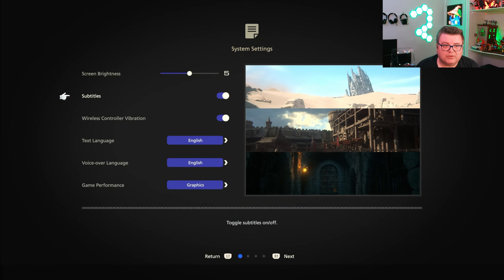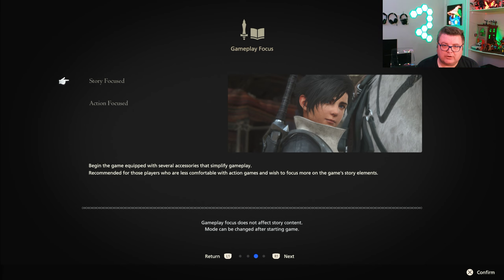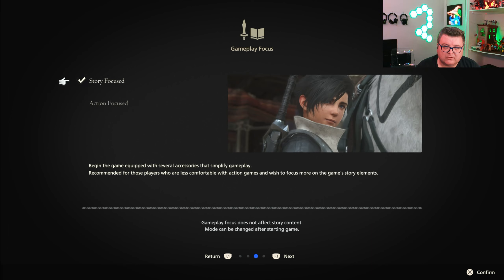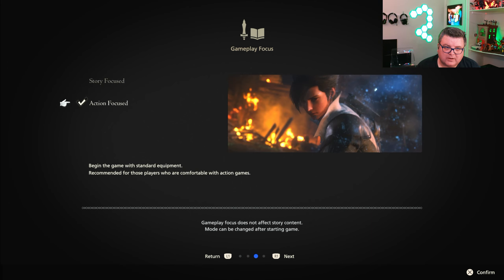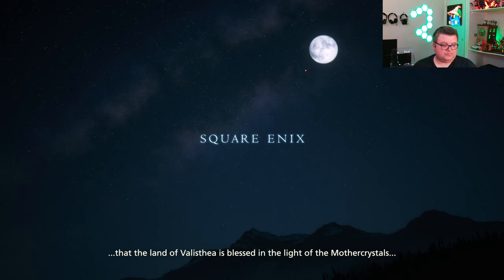Okay, subtitles on, wireless controller vibration, text language. Graphics or frame rate? I'm going for frame rate — I love my frame rate. Story focused — I'm going to go story focused. Let's confirm settings and begin the game.